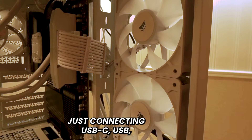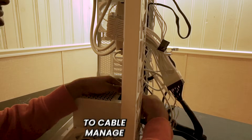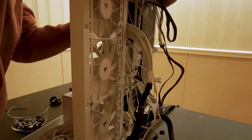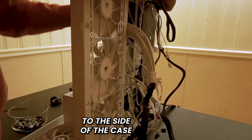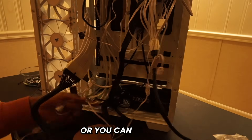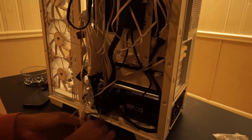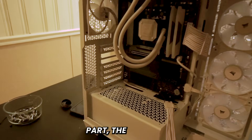Now I'm connecting the USB-C, USB, HD audio, and front panel headers to make sure the buttons on our case work. Our final task is cable management in the back of the case. If you don't feel like doing it neatly, you can just stuff them in the back. Alternatively, use zip ties or twist ties to pin cables to the side. Depending on your case, you may not see the cables through glass, or you can push them into the power supply basement near the bottom.